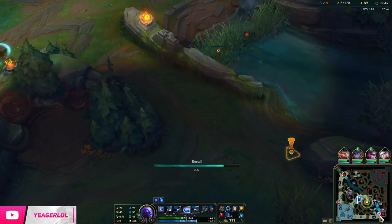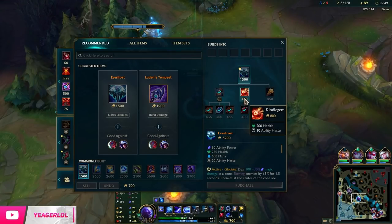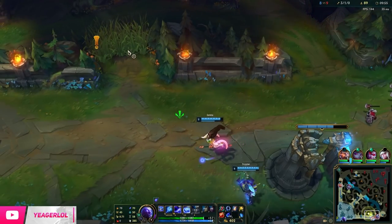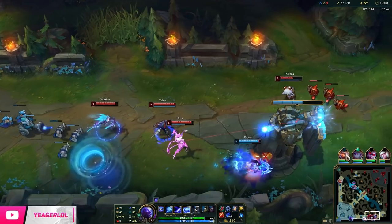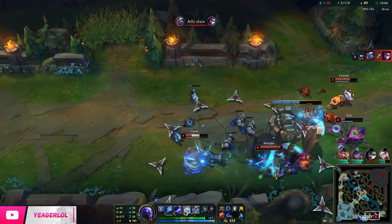Against Katarina: you try to bait out the daggers first. They are going to be thrown right behind you, so it's important that you don't walk in a straight line — walk to the sides as well. After that, Q is going to drop up. Make sure that she's losing out on a lot of damage, because if she does not hit you with the daggers on the ground, then she's going to lose out on a lot.